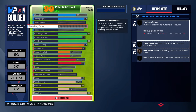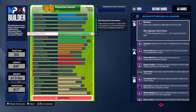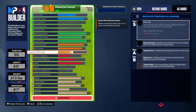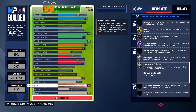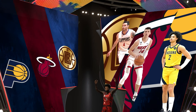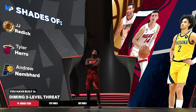Max that stamina out and there you go — you have yourself a demigod. This build is gonna finish at the rim, be lights-out shooting, go at anybody anytime you need, and hold your own on defense. You've got strength too, so it's just all-around. After you click through all that, it's gonna pop up and tell you that you are a Diamond 3 level threat — you can do everything on this build.